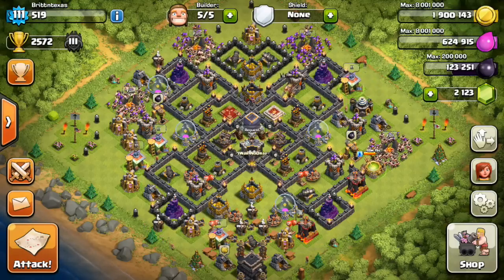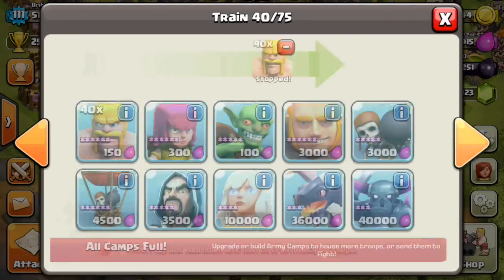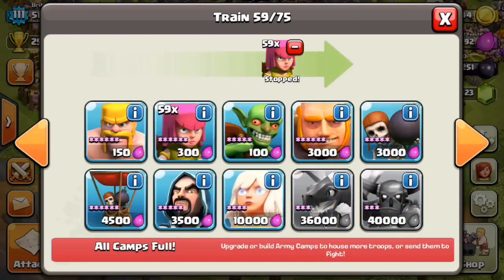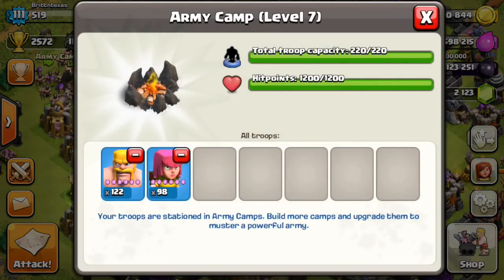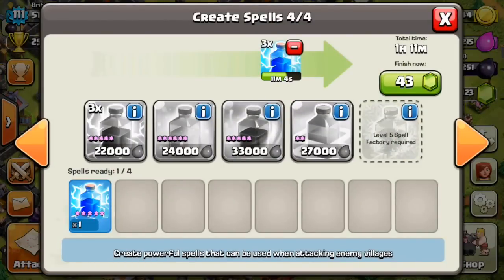When it comes to building your Barch army, some people like to do 20 barbarians in each camp and then fill the rest with archers, but I think that's kind of an OCD thing. I like to just fill the first two camps with barbarians and the second two with archers — it usually ends up being about 120 barbarians and 100 archers. As for spells, I use 4 lightning, just to get rid of a mortar in case there's one closer to the edge, or to pick off the last few structures for the win.